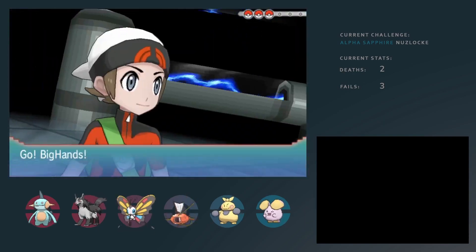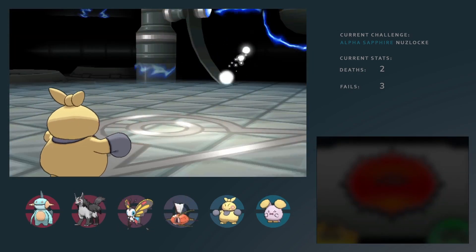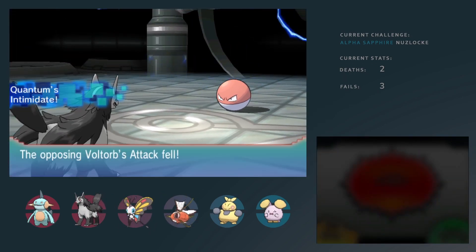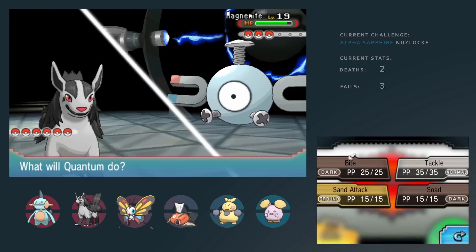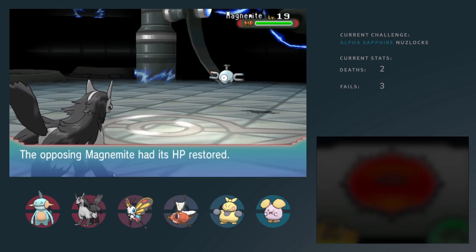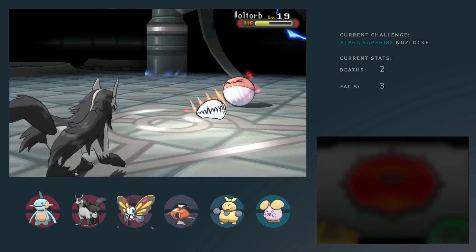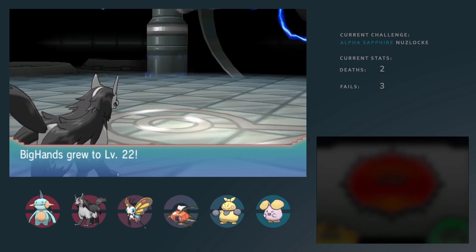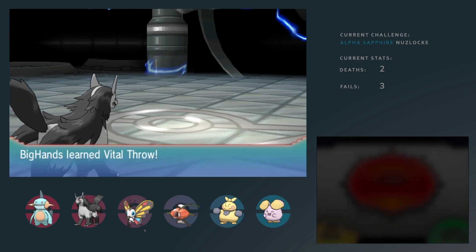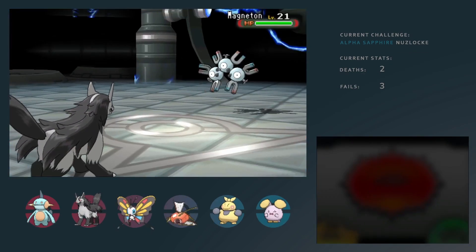I was never really that scared of Wattson because my starter is Ground, which means he's immune to Electric. Also, he's Electric-Steel for the main part, so it would be fairly easy to just go for Ground moves or Fighting for that matter. I have a Fighting Pokemon and several fighting moves, which makes it very, very easy to beat this gym. This gym was never a threat.